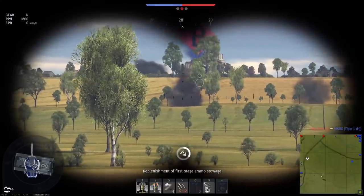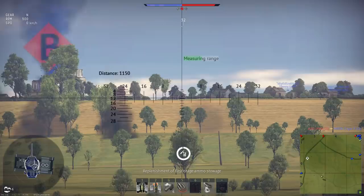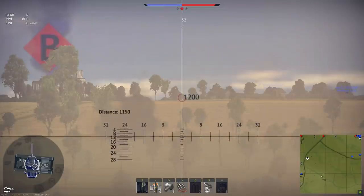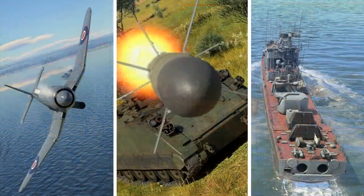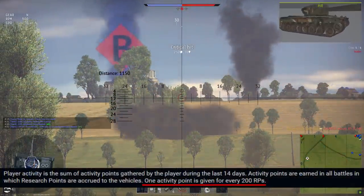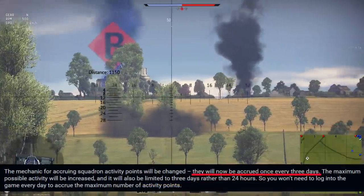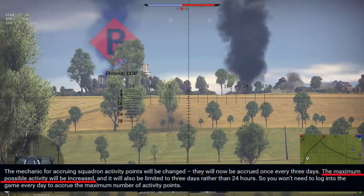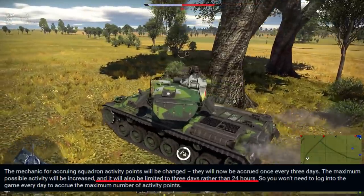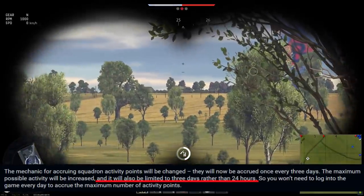The final major alteration is the update to squadron activity. In hopes of keeping squad members more active, Gaijin is updating the squadron activity system so that members can receive unique squadron-only vehicles by spending activity points on them. You get one activity point for every 200 RP earned through gameplay. They will be acquired once every three days, and the maximum possible activity will be increased, limited to a three-day window rather than 24 hours, so you don't need to log in every day to acquire the maximum number of activity points.